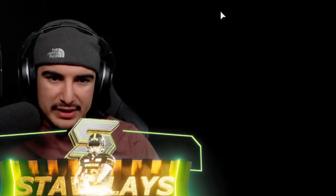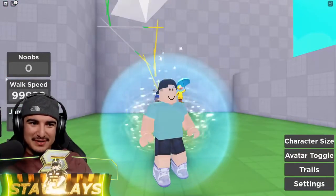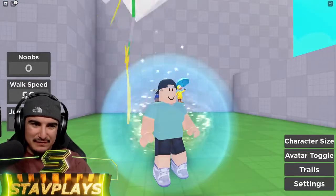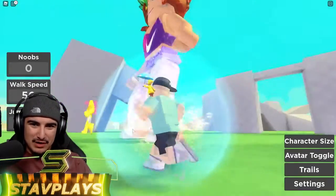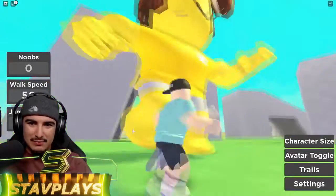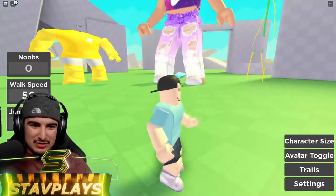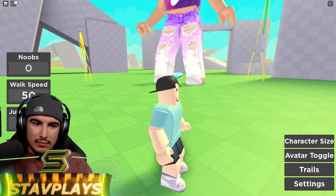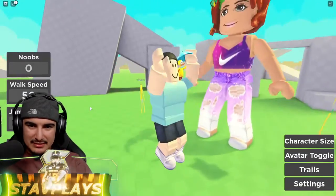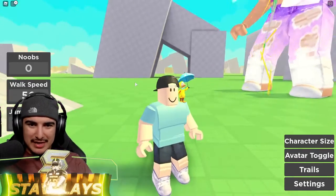Now we need to look at jumping. Look at old skinny bones up above us. Let's put walk speed to 50 — I think 50 is a good walk speed. Let's do jump power: 100 jump power — not bad. Let's do one thousand jump power. Here we go — there's like a roof you can hit. I wonder if it'll let me jump out.